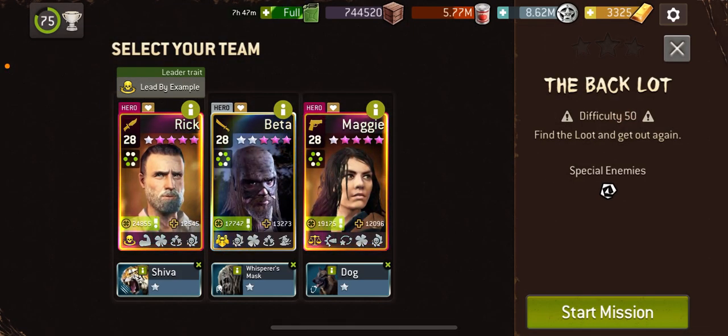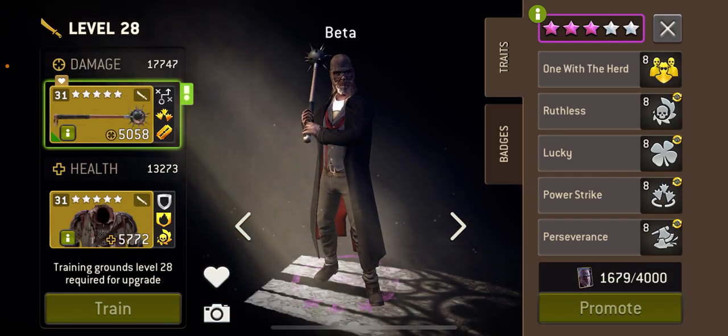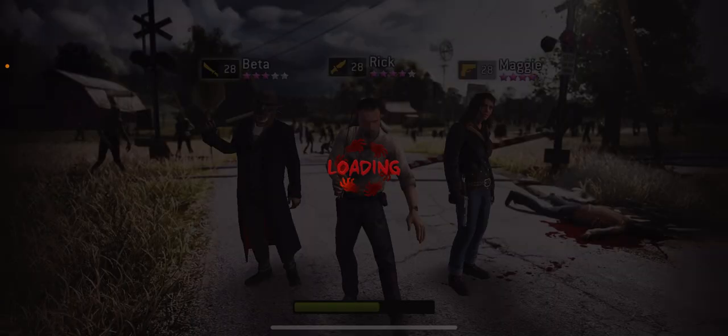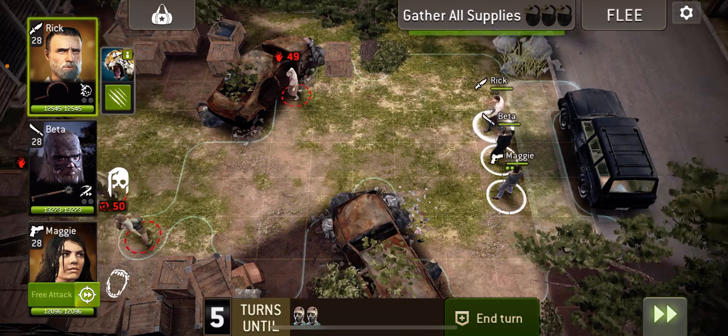Hello everyone and welcome to the Backloss at 50. On this one I'm using Survivor Rick with the Crescent's Edge, Beta with his Morningstar, and Hilltop Maggie with the Fire Cripple weapon. We need to open boxes but we also need to kill a tank, hence why I've taken some with fire.